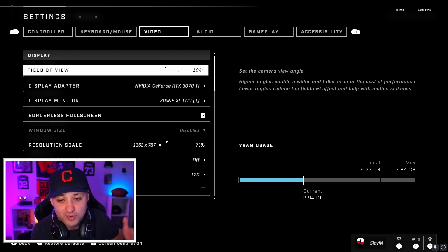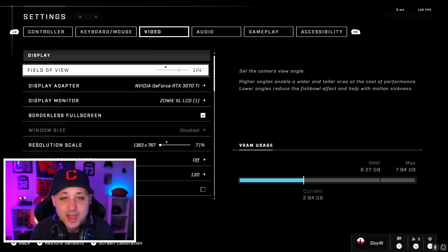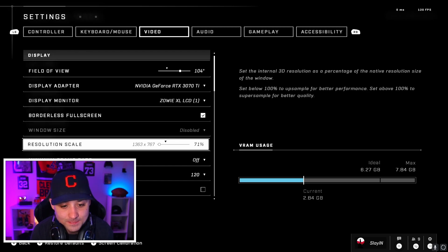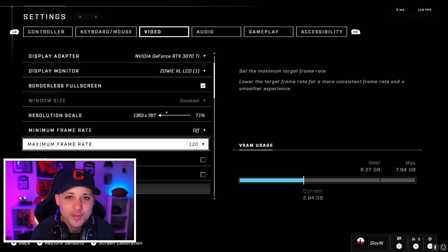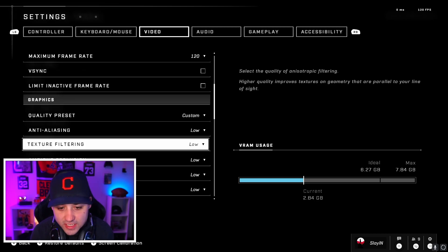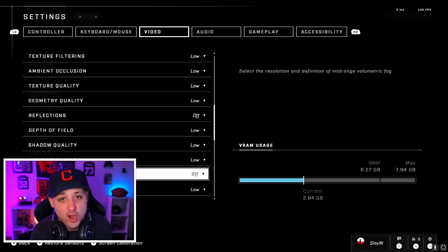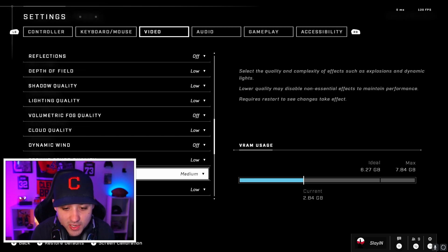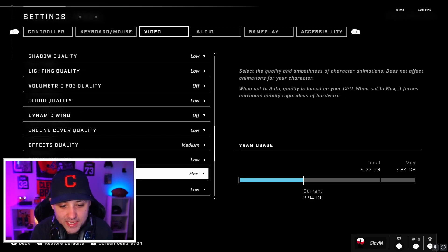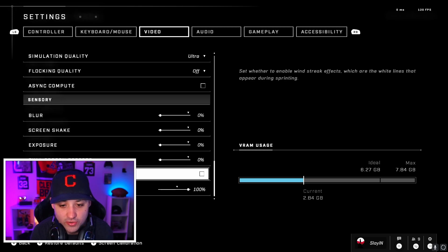I got the video settings from my guy Burton, who's a pro player — he sent me his and I've been using them. Field of view I'm at 104, which I'm really liking. I've got motion blur all the way turned down — way better that way. I'm on 120 Hz; I can't play 240 but I like 120. Everything else: low, low, low, low, low — reflections off, everything low. Fog quality off, dynamic wind off, effects quality medium, animation quality max, simulation quality ultra.